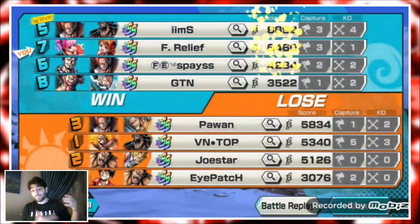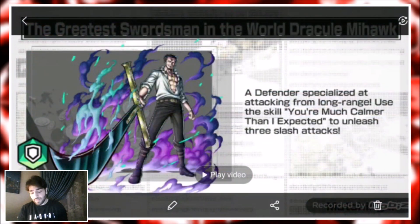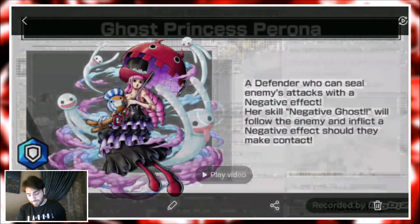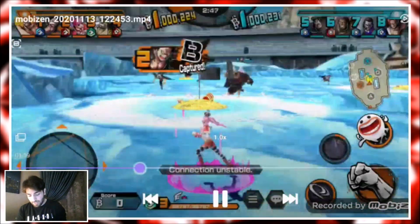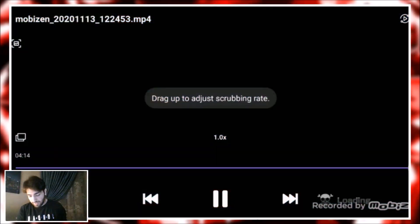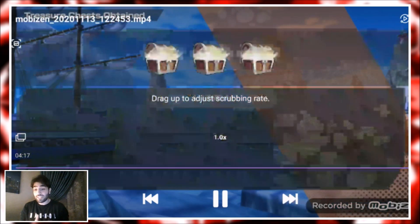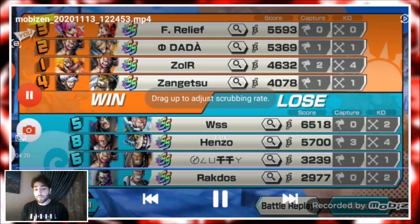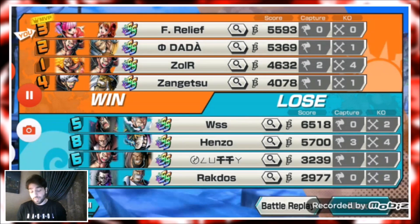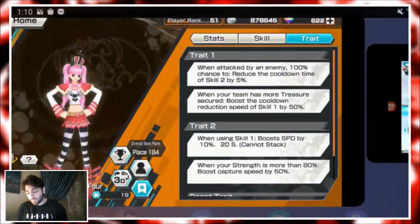6400 score — that's pretty good. The last game: we were on a five-win streak. At the end, 5500 total. We got MVP with zero kills and zero captures because Bigmom captured a lot and we just maintained the dominant position the whole time. That's pretty much it for timeskip Perona — I don't really need to say more.